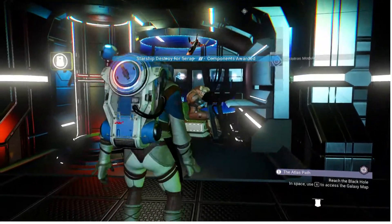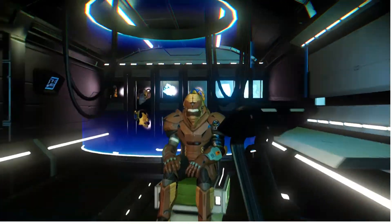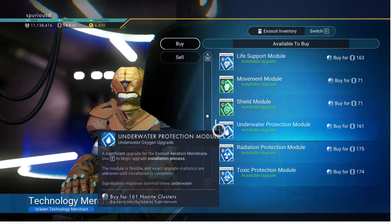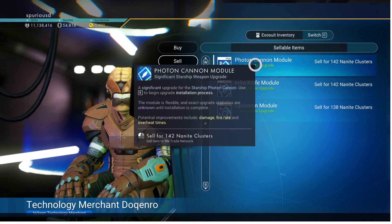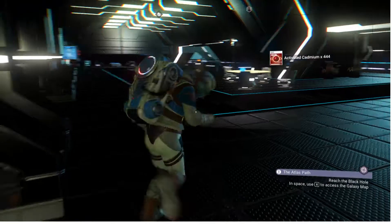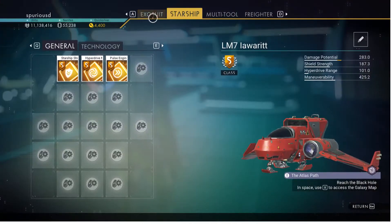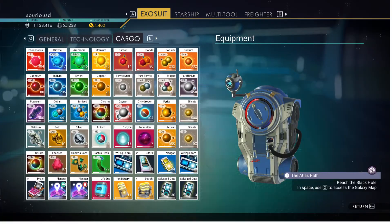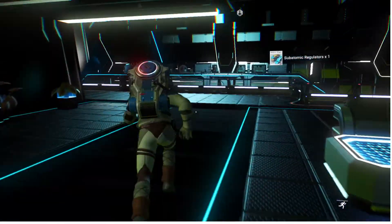We gain some B-class modules that we immediately run over here. I had 10 storage augmentations before I just scrapped that ship. Let's just double-check that that B-class ship did indeed give us — yes, boom — 11. Every time, no matter what.